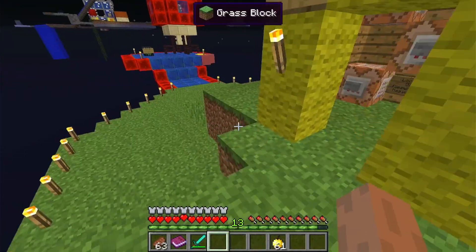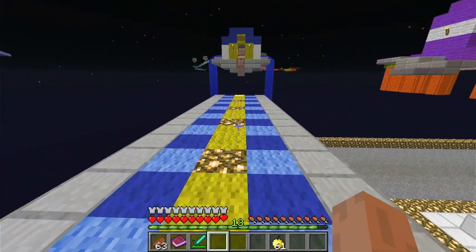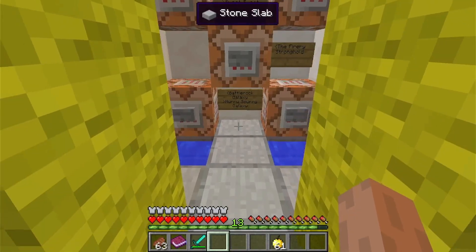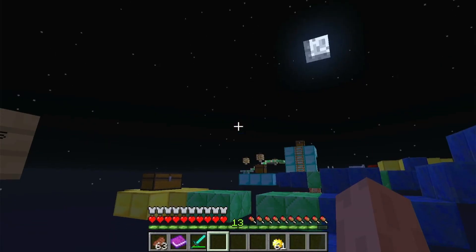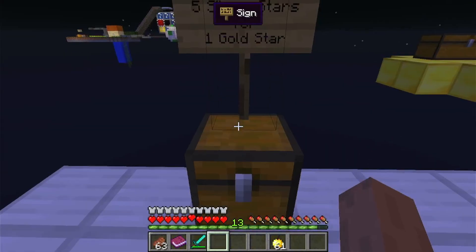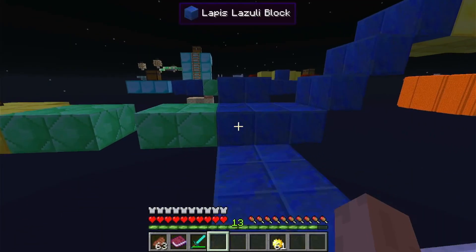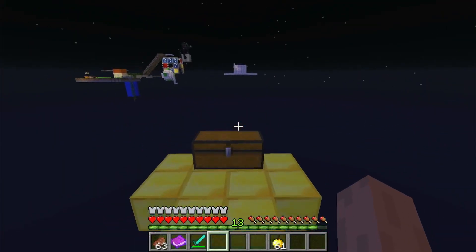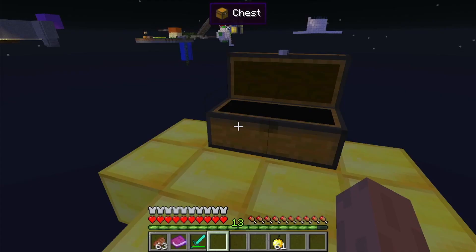Now we are on to the fountain, which is over here. Got some nice grass growing right here. Go on to the teleporter and we shall start with Space Junk Galaxy here. The trade here is 5 silver stars for 1 gold star. Pretty self-explanatory.